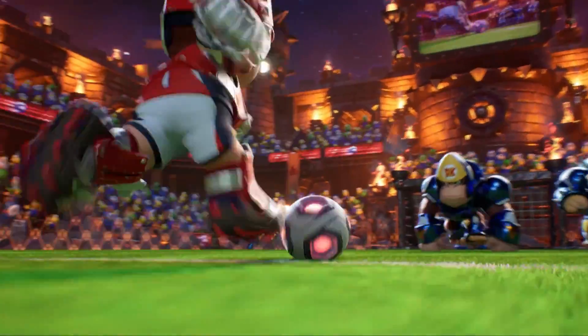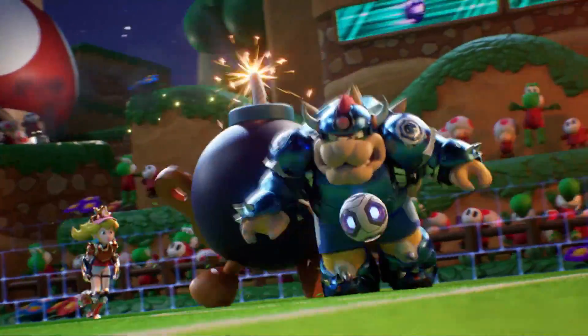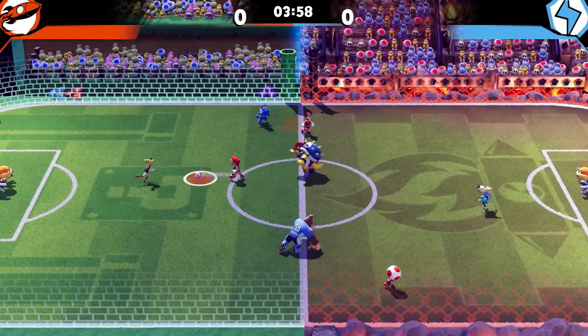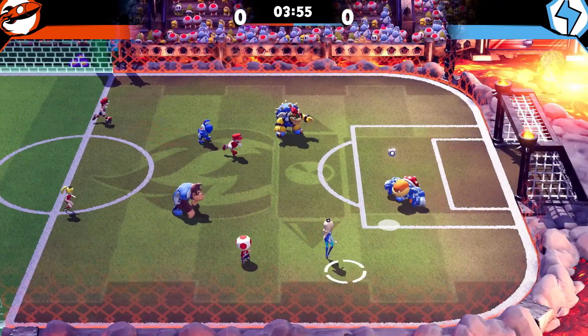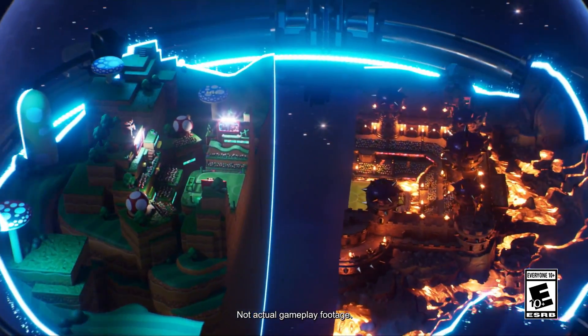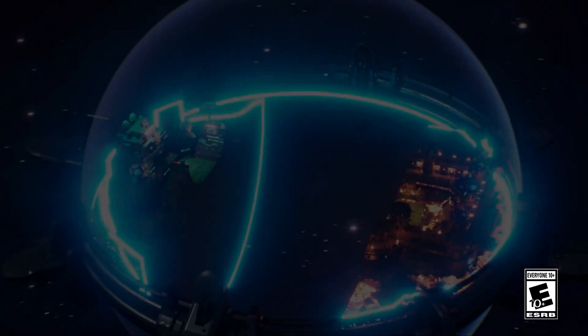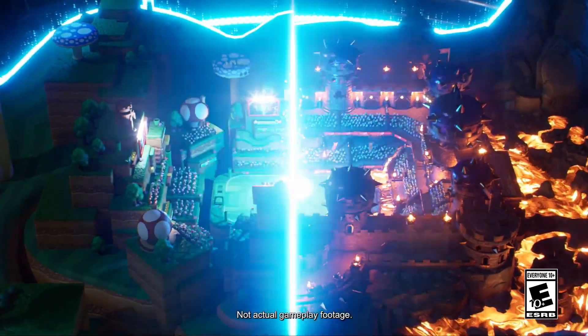Perhaps one of the coolest new additions in Mario Strikers Battle League is how every stadium is actually two. The two sides of the stadium look completely different — with the left one looking like a Mario level and the one on the right being Bowser's Castle. The very first scene of the trailer actually shows how this comes to be, where the two completely different halves just kind of phase into existence before being fused together to form a single whole.